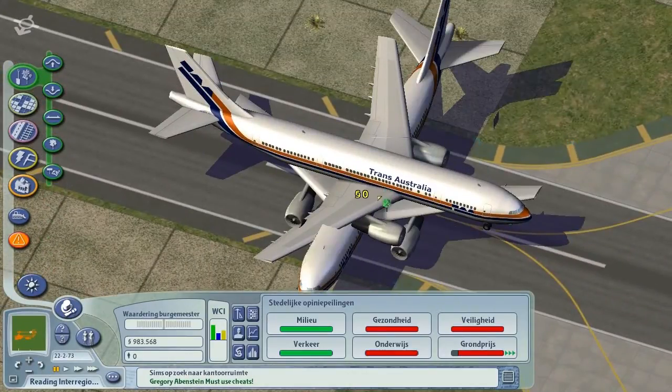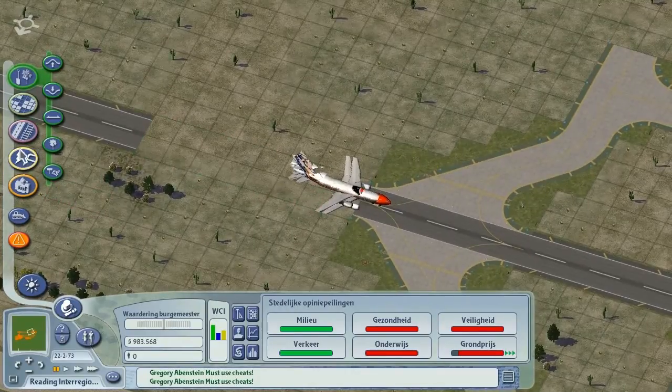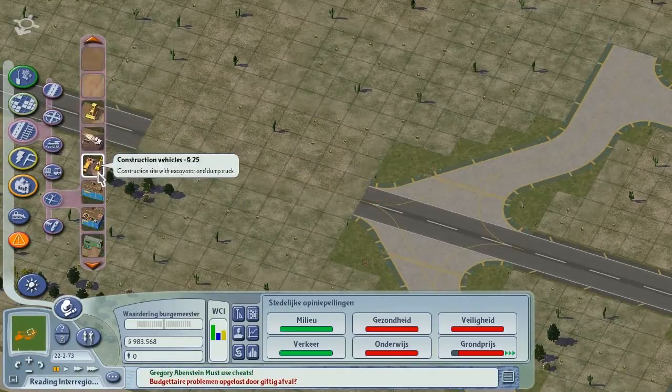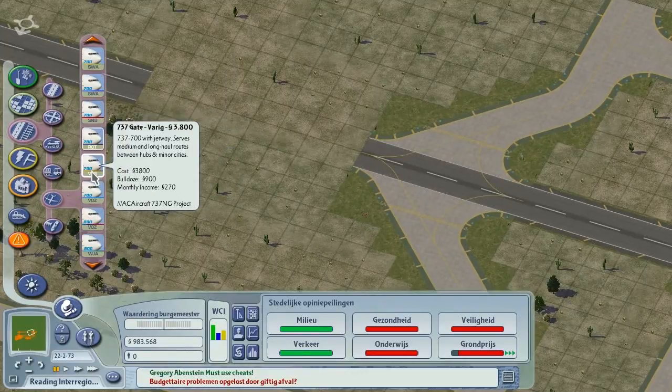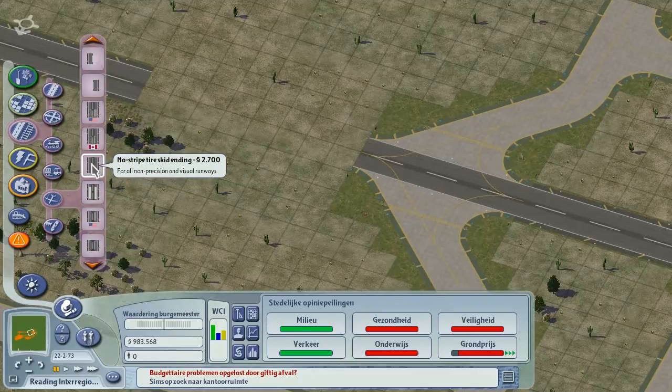Can I plop another one? I can, but not like this. Let's redo this part. That wasn't what I was trying to do. Oh, now I have to scroll all the way back. Once I finish this airport my fingers will be destroyed because of all the scrolling.